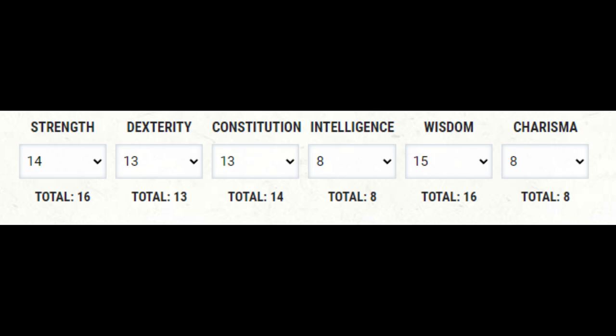Our ability scores at first level — it's just not ideal. 16 strength is fine, 16 wisdom is good, but 14 constitution is just lower than I would want, especially considering we have a D8 hit points and we're going into melee. If Stunning Strikes are going to be part of what we do, I think we need that 16 wisdom. So we come across our first really major roadblock: this character is not going to be great defensively. But I think it's as good as we're going to get, so we're stuck with it.